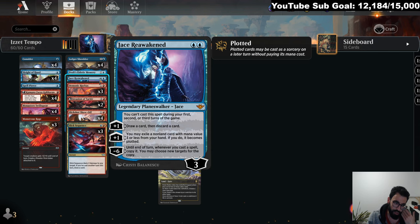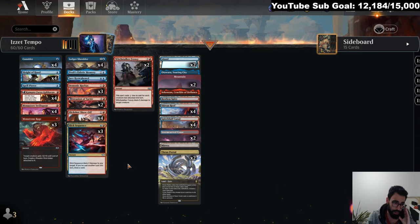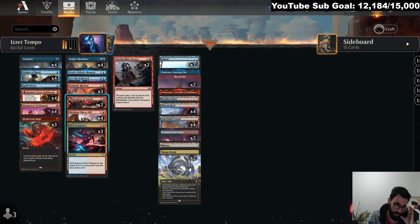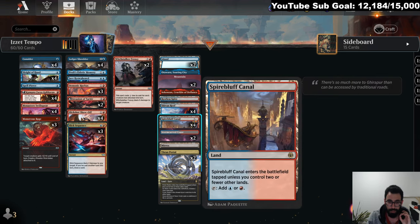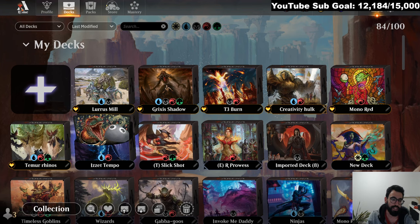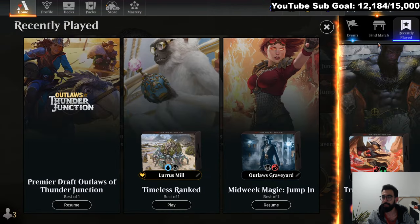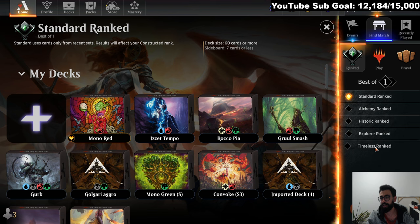Jace is another way to plot stuff, draw and discard to kind of loot. Slick Sequence, if it's the second spell you cast, you get to draw a card, otherwise it's just like a bolt effect. You may want to go more burn. We have Invasion of Tarkir and some Witchstalkers. Biggest thing for this deck is Spire Bluff Canal — we have appropriate mana to actually cast our stuff on curve. There's a sideboard bug so you can't see the full sideboard, but I slotted in Urabrask's Forge because that card is too good to not play.